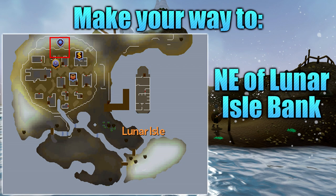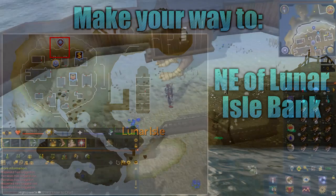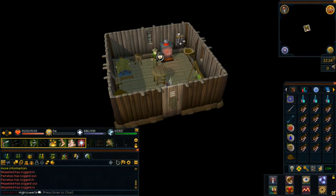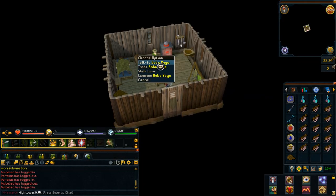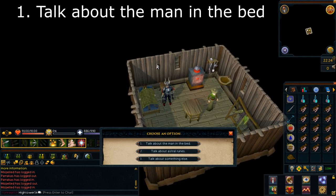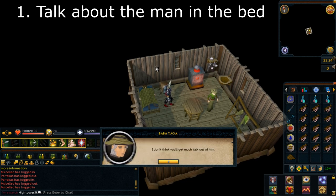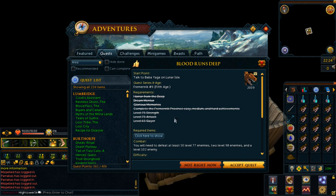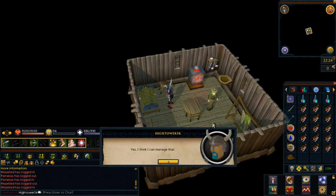Once you're ready, make your way to the location shown on screen, which is on Lunar Isle with Baba Yaga. Once you arrive at the quest start point, enter inside the house and speak with Baba Yaga. Select option number one: talk about the man in the bed. You'll then get the quest prompt — go ahead and accept the quest.